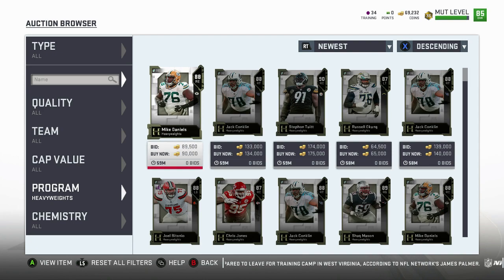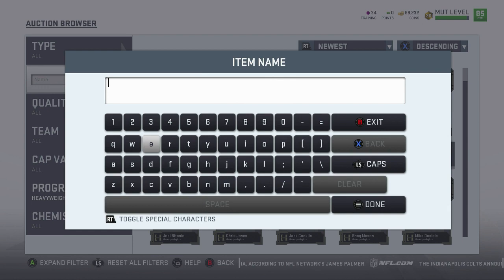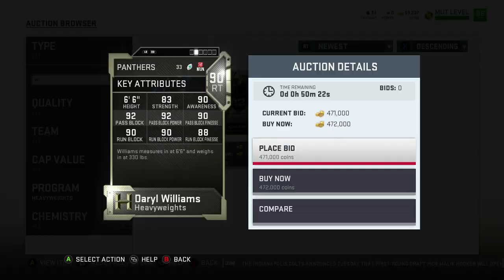He should be on here, I saw him somewhere. Don't tell me someone bought him. Okay, he's there, good. Darryl Williams, he's got 83 strength, 90 overall right tackle, 92 pass block, really good. 90 run block, really, really good.